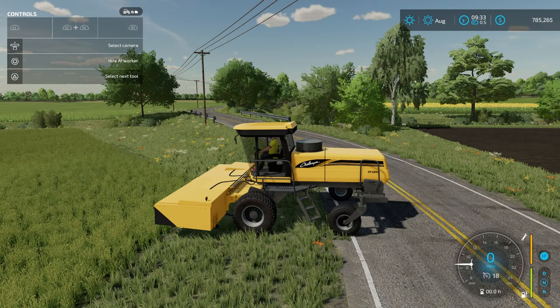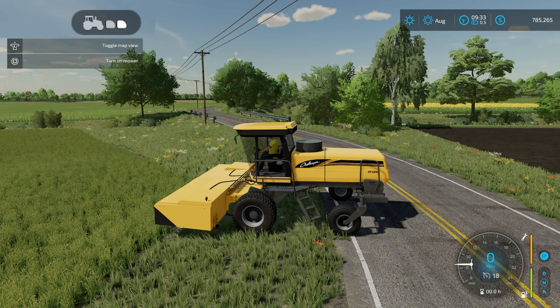Now that we have our smaller header on the Challenger version, you can see in the top left-hand corner that we have two items on the front of our main piece of equipment. The interesting thing is the front one doesn't actually do anything.